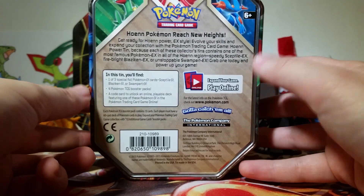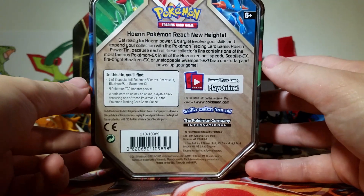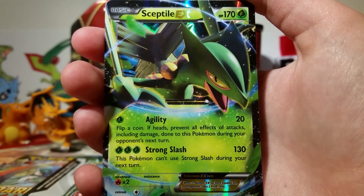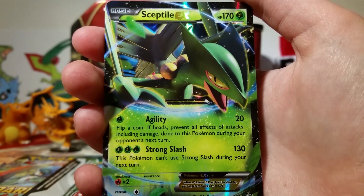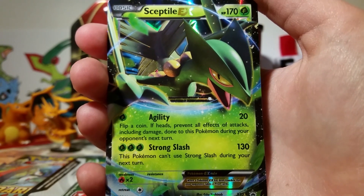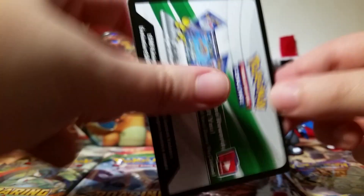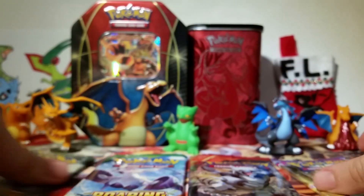On the back we've got some information about the tin itself, which you can pause and read if you would like. And here's our beautiful Sceptile EX promo. I'm so happy to have this early — it's really surreal to have this in my hands right now. I collect Sceptiles, so this is really exciting for me. Then we've got a code for a Sceptile EX deck and our four packs.